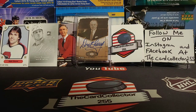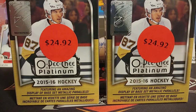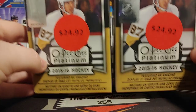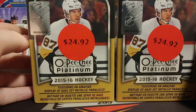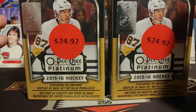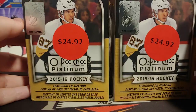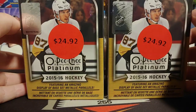Hey guys, this is the Card Collector and tonight we are doing 2015-16 OPC Platinum, the Walmart special. These are popping up in Walmarts all around Canada. Always excited, but $24.92 is a little iffy for only five packs plus one — so six packs — meaning you're looking at about four dollars each.